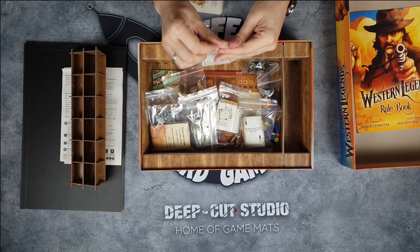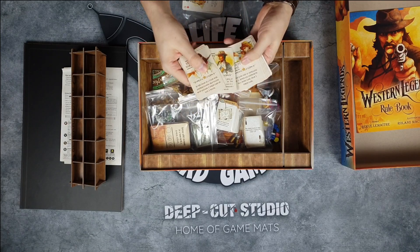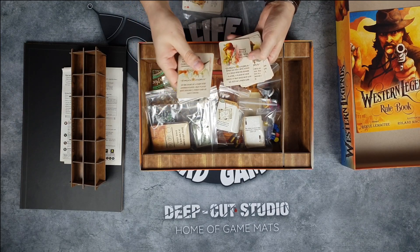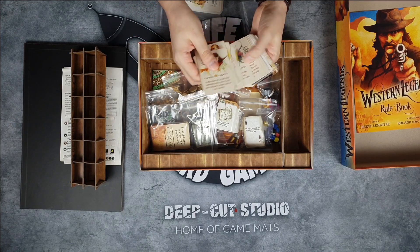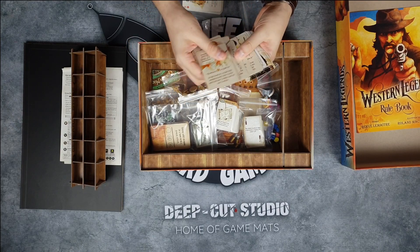Then you have these cards for each player who gets their own role — who they are. So you can be Annie Oakley, Bass Reeves, Billy the Kid, and when you advance you can do stuff like that. You start on this side and then you go on this side. Basically you get a bunch of different cards for all kinds of different purposes.